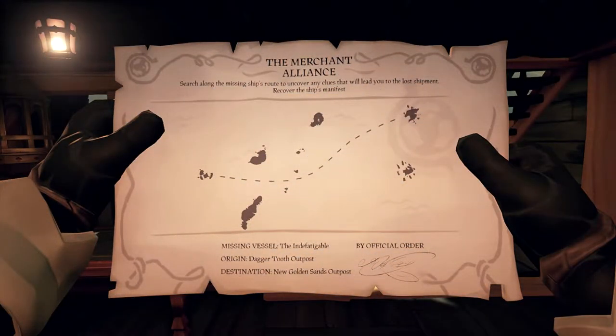Now let's take a look at the paper you be holding in your hand. Yours may look a wee bit different than mine, but the basics of all lost shipments be the same. You can see a map of the lost voyage's route they should have taken — this dotted line here. You can see what islands the ship would have been near on its route.